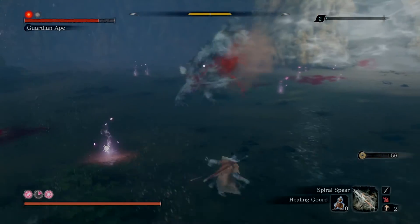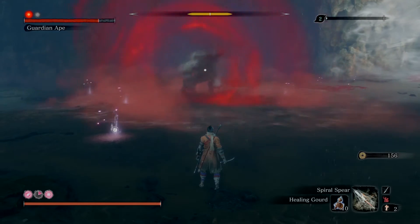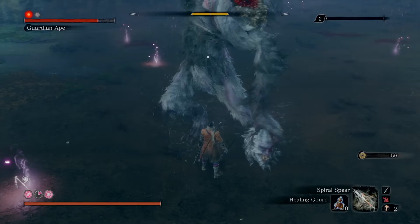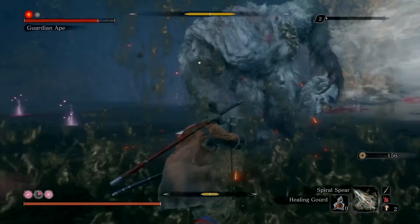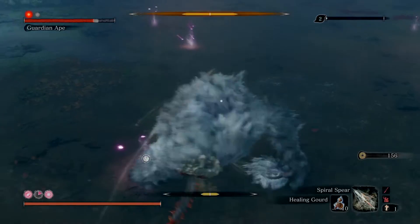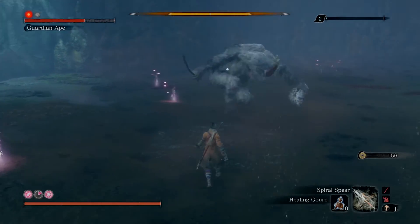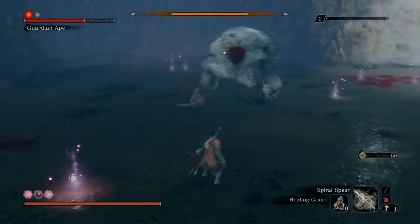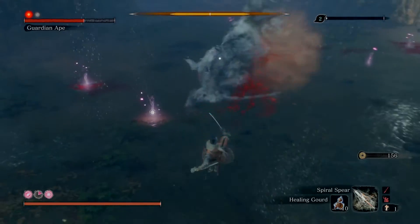Watch out for the scream. Jump, like this, L1, again, R2 and R2. Easy. Come on, like this. Scream — scream, get out.